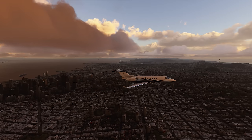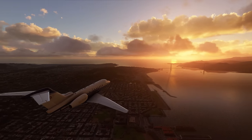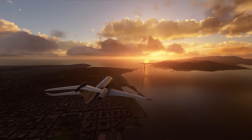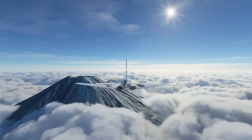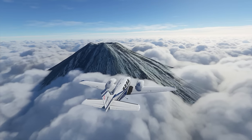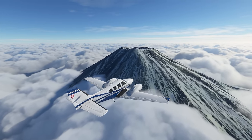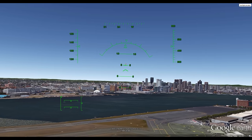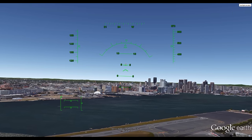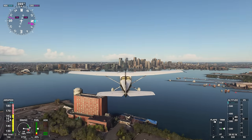It requires a monster of a rig to max out at 4K with any kind of playable frame rate, so it's still looking towards the future in that regard. But even on lower resolutions and graphics settings, the world looks phenomenal using a mixture of Bing Maps, satellite imagery, topographical maps, and cloud-based artificial intelligence. You know Google Earth's built-in flight mode? They kinda latched onto that idea here, swapped Google for Bing, and took it to an extreme.